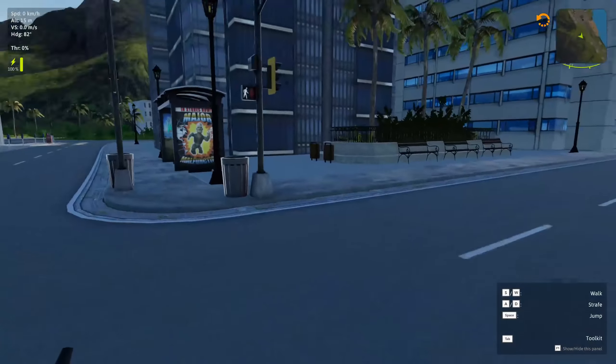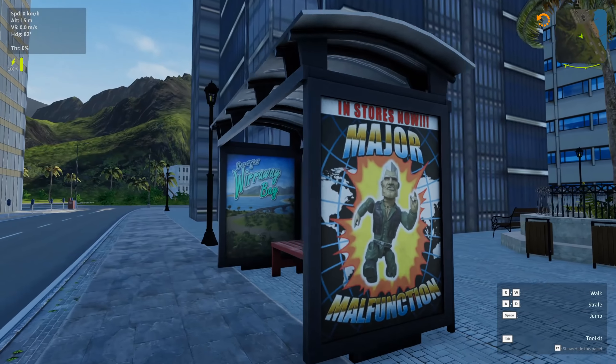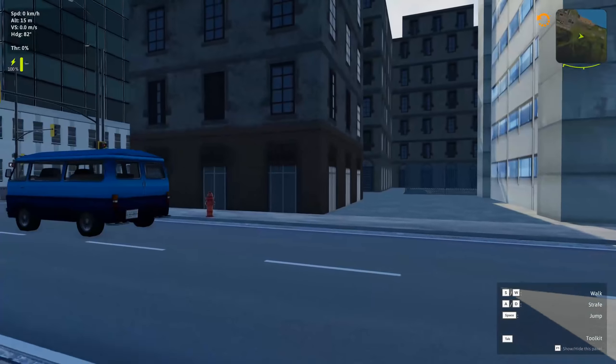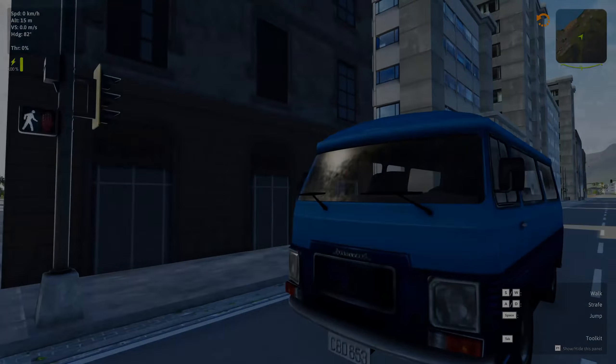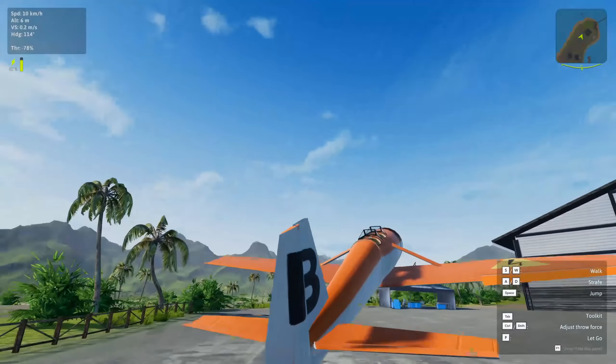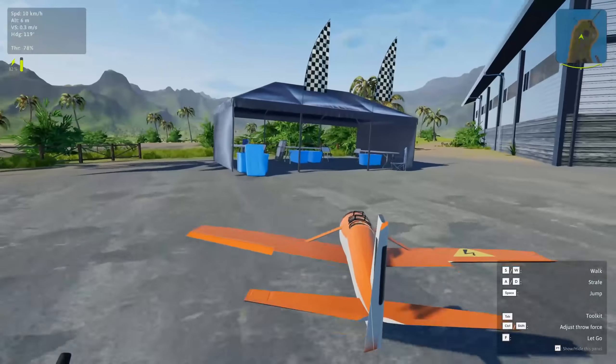I didn't find any option to head to the top of one of the big skyscrapers, but I found some interesting posters. Major malfunction? Tell me more. The empty cars in the middle of the street feel a bit spooky though. By the way, balsa is not just a nice name — it is a type of wood that is very lightweight and therefore suited as material to build model airplanes.